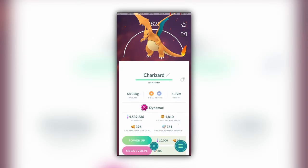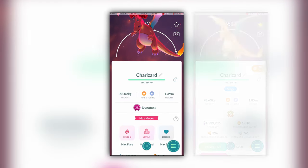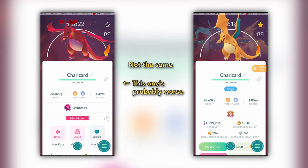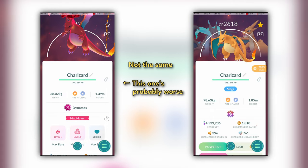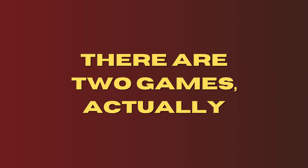The root of the problem is this: only Pokemon caught from Max battles can be used in Max battles. On top of this, the relative scarcity of Dynamax and Gigantamax Pokemon means that Pokemon caught from Max battles are unlikely to be useful in the rest of the game. This means there's an entirely separate, parallel universe of Pokemon that are used for Max battles.